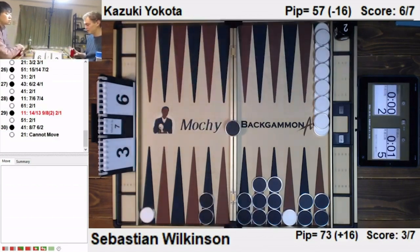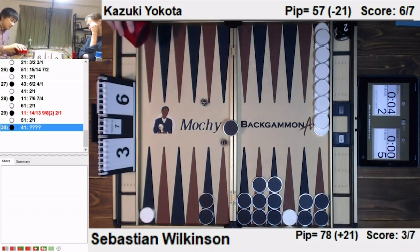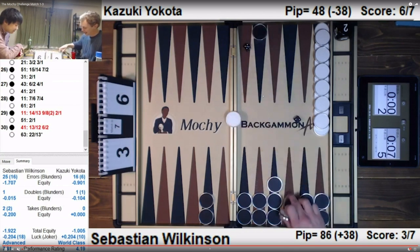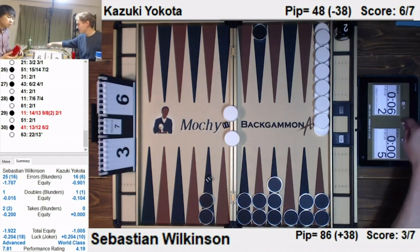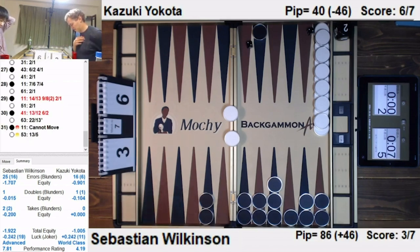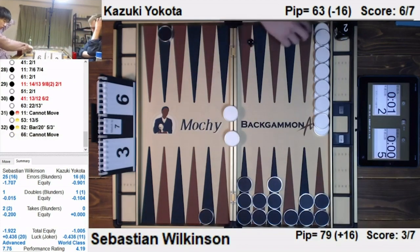Damn it — he missed it and the transcriber made a mistake. What a beautiful play that would have been. Did you see it? If he just played the ace from eight to seven, leaving a double shot to trap your opponent off the anchor, then you could hit, collect both checkers, and go for the closeout. Wow — the trap play worked! He got lucky there, Sepp.